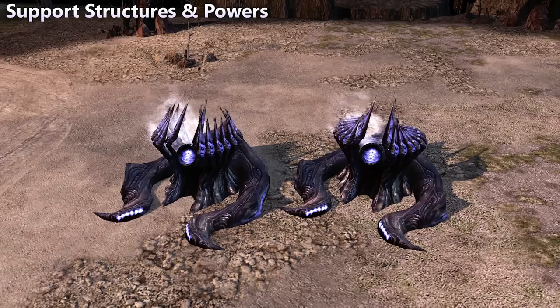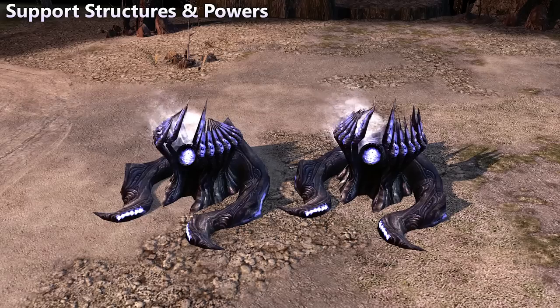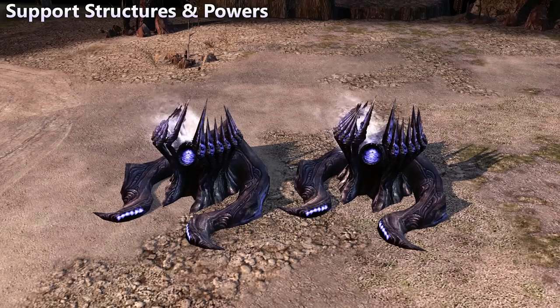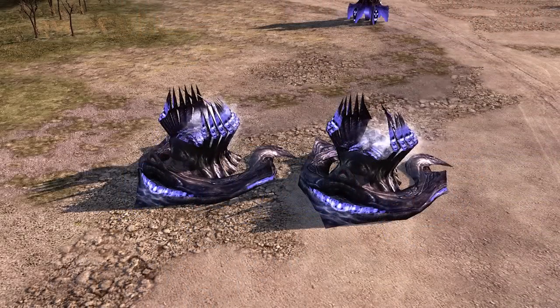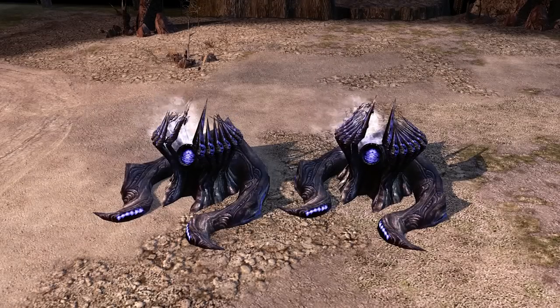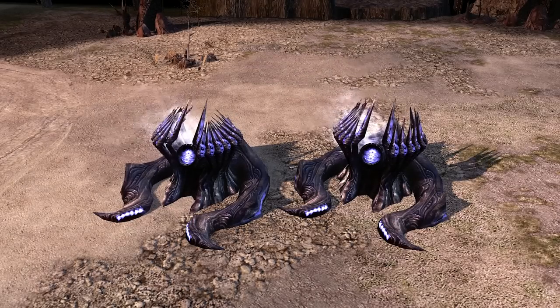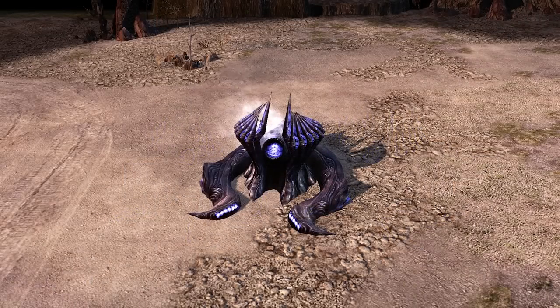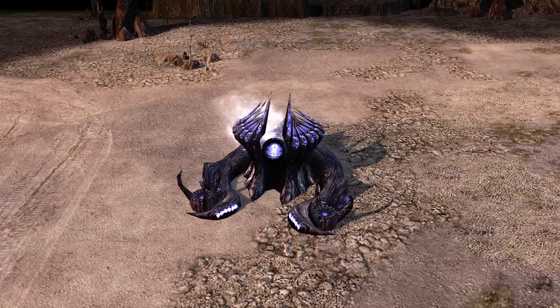Speaking of power, possibly the most important support structure that the Scrin needed for base functionality and production was the reactor. The primary building was cylindrical shaped, with two large tentacles attached to the back and curved around to the front. Fusion heat seems to emanate from the top of the reactor, partially surrounded by moving spikes. The reactor can be upgraded with two fusion cores to generate double the amount of power, with each pod located at the ends of the reactor's tentacles.